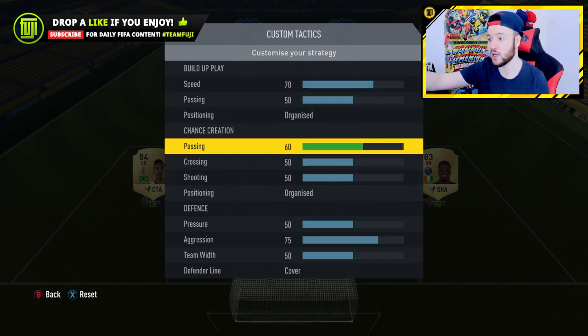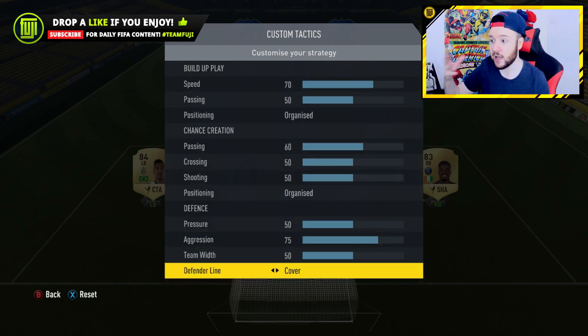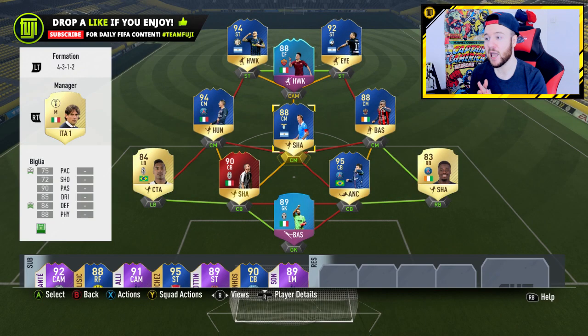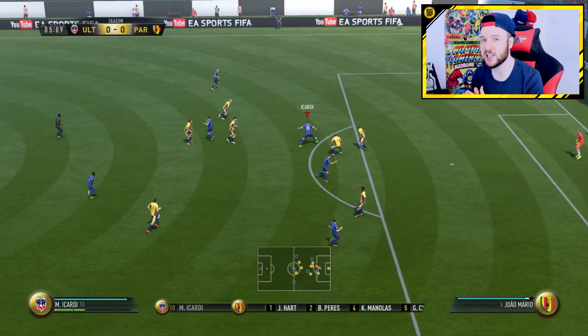The custom tactics Darren sent in had only real changes to the speed — I think he used 60 for chance creation — and the aggression went up to 75. He said this works really well for him, and that's what I'm going to be using. So if you enjoy hashtag your team, drop a like. If you've got any squads you want to send in, tweet or DM me, and let's find out if this team works well together — on to the clips.